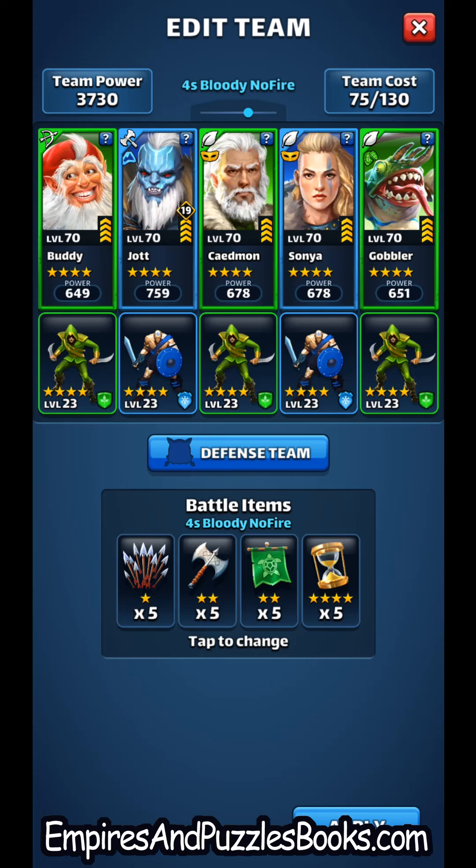In fact, I might be running two Buddies. Although Buddy is the only 4-star that provides minions from specials, there are other ways to summon minions. Jot, who is from the Jotunheim realm, calls up Ice Giant minions for all allies when he's killed. It's an unfortunate way to pull a minion up, but it is an effective way to get a minion on the board.